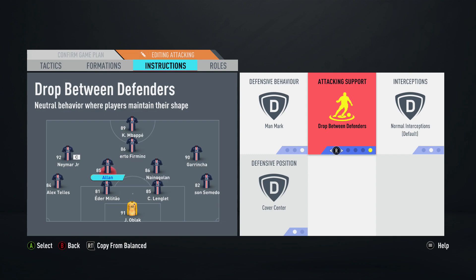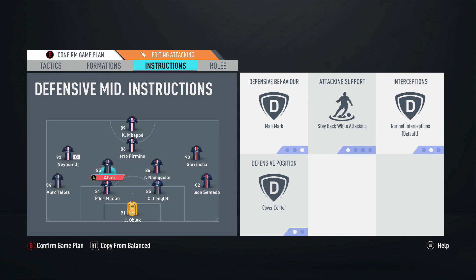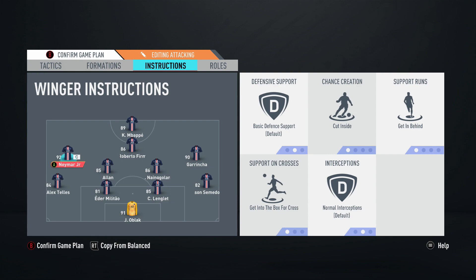In the last video I used drop between defenders in the 4-4-1-1, which has two central midfielders. In this formation with two CDMs, I don't think drop between defenders is effective — that DM drops between Militao and Alaba, leaving a big hole that Allan would have to cover alone. That's too much ground for one player. I actually think stay back while attacking for both CDMs is the best way to play. I wouldn't use drop between defenders unless you have a single CDM.